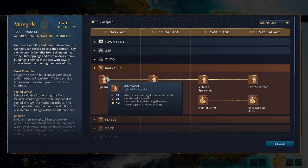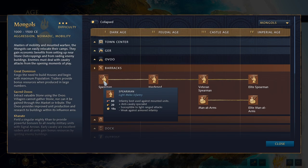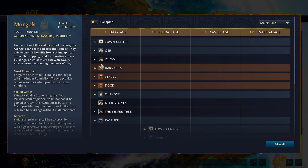For example, spearmen cost 60 food and 20 wood. At the Uvu, for an additional stone cost, you can produce two spearmen at once — paying the same 60 food and 20 wood plus some amount of stone depending on the unit. Essentially you're getting a second spearman for only the stone cost, which is a bit weird conceptually, but that's just how it works.